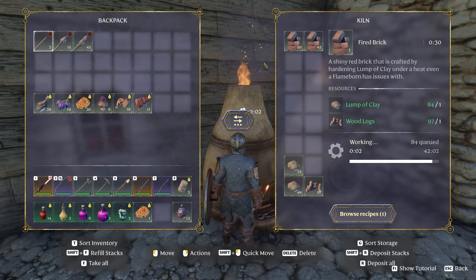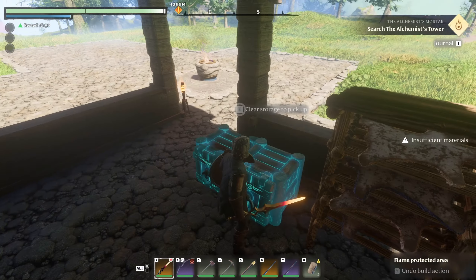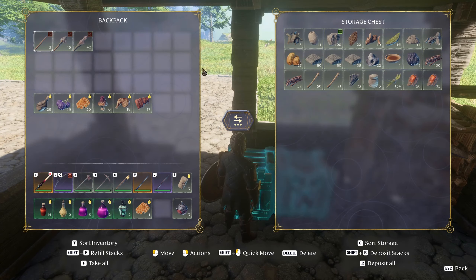I also added a second magic box inside here because I was running out of storage. I need to do that. Here's my copper — can't do anything with it.